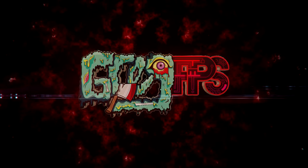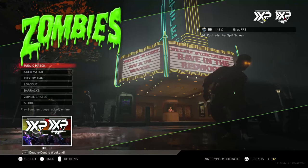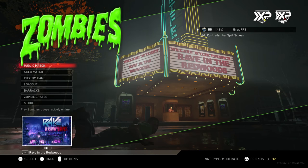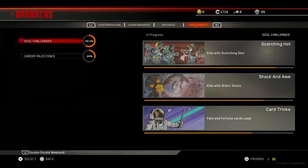Hey, what's up soldiers, my name is GregFPS and I have a really quick zombies update for you. On Infinite Warfare Zombies, I'm really hyped for Rave in the Redwoods and I'm going to be posting content for it. They actually added brand new challenges for Rave in the Redwoods with today's update, as well as the Fate and Fortune cards for DLC 1. Let's jump into it — we're going to barracks first to check out the challenges.